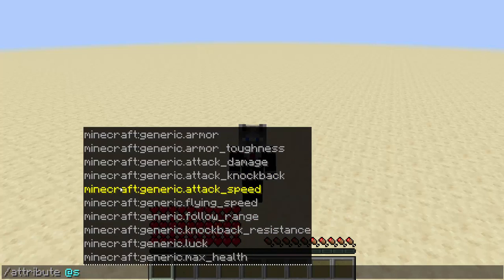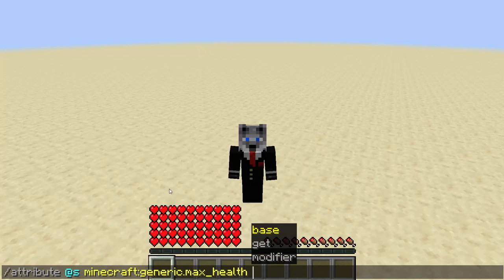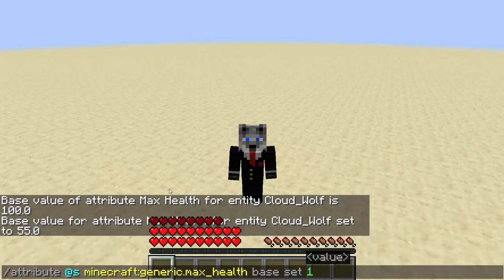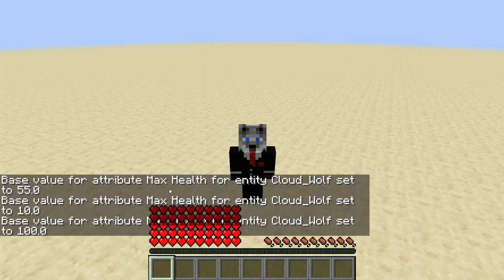Here it'll give you a list of different attributes you can edit. Players can use anything generic, and then there's these extra two that are not for players. So we'll just do max health. The next part has three options: base, get, and modifier. Base is going to be messing with a modifier that exists — naturally, players have health so the modifier probably exists. You can do get to see what that value is; for me that's 100. Or you can do set, and I can set that to 55, 10, or 100.